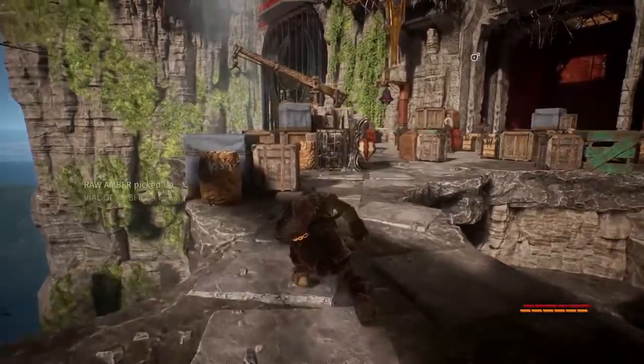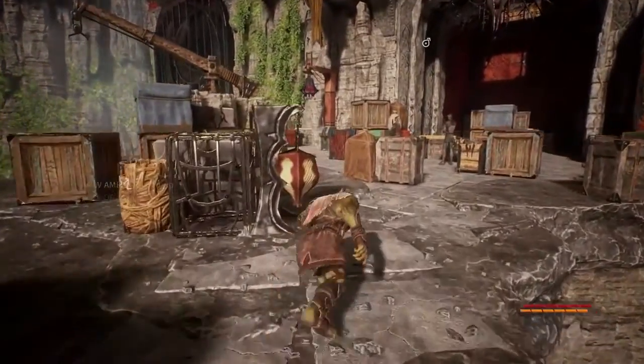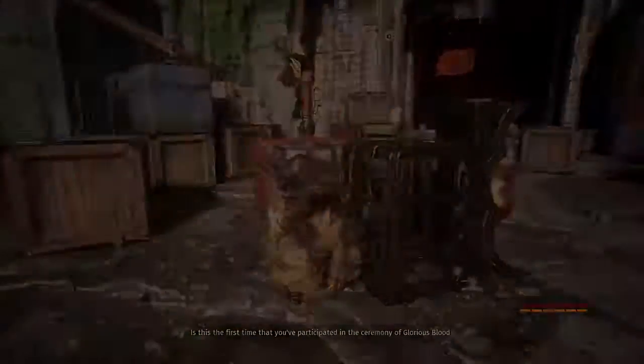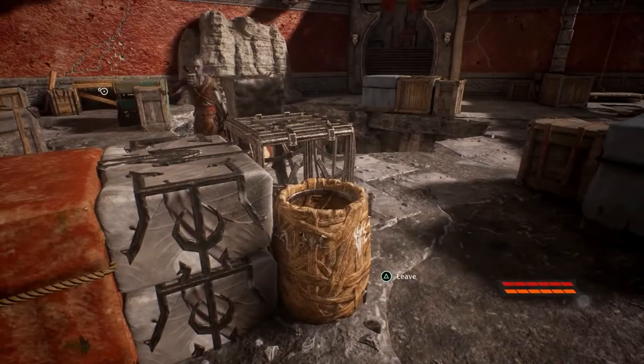Thinning out the patrols is one way to play Styx: Shards of Darkness, and there are multiple ways to do this. Throwing up in their refreshments is one of them, and after some time they're bound to take a drink.